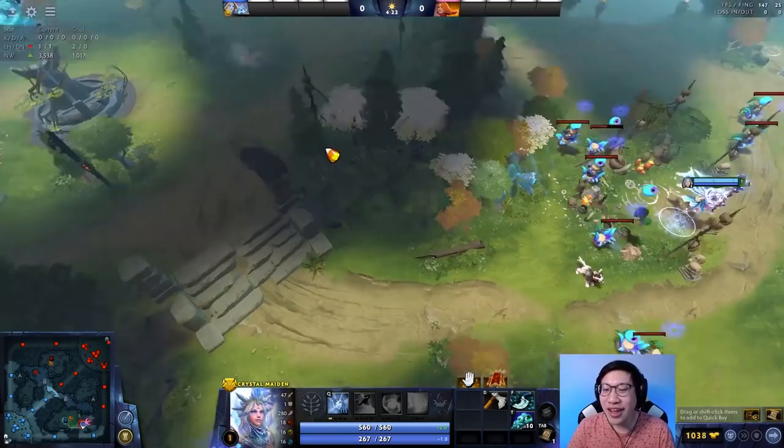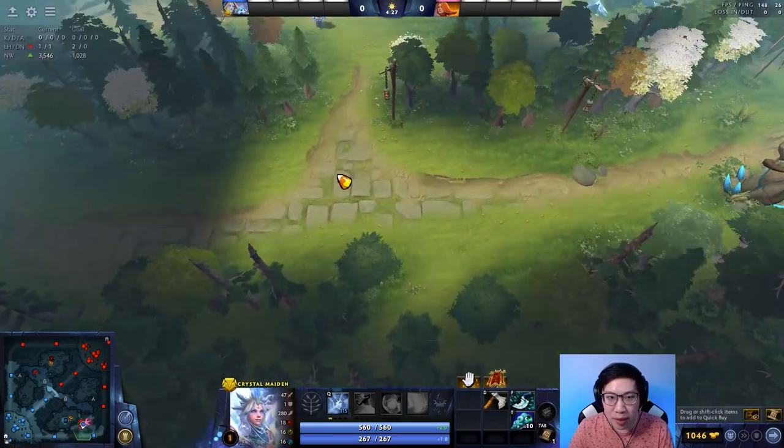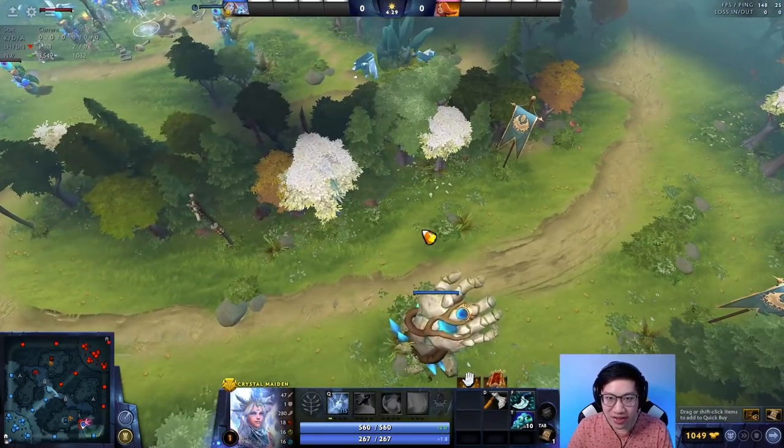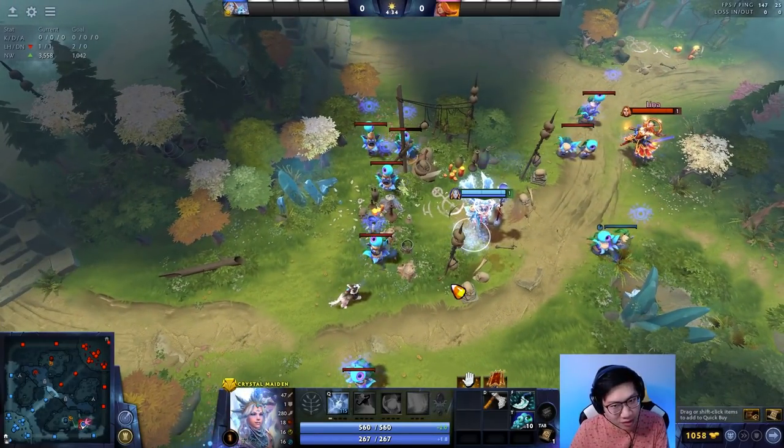Sometimes you're at the bounty rune and then come to lane — that's fine too. As you walk to lane, just cut one or two of these trees, body block the creeps, and you're good to go. As you pass through, cut this tree as well — that's a bonus tip we'll actually be covering in a future video, so check that out when it comes out.